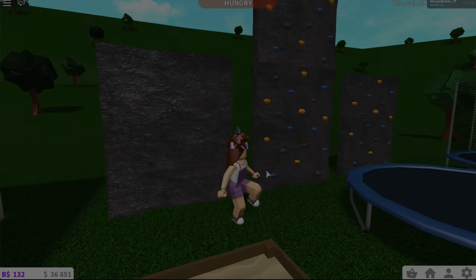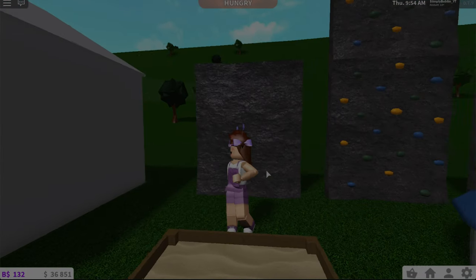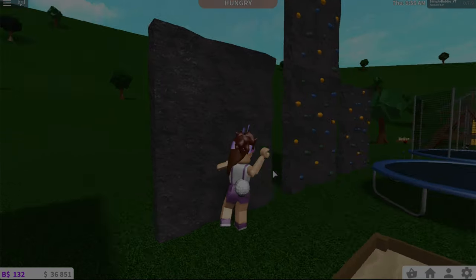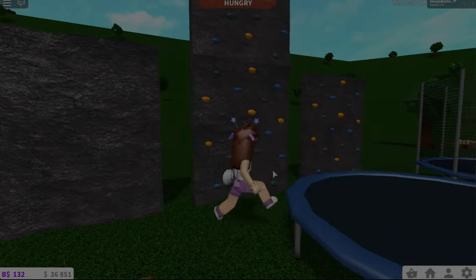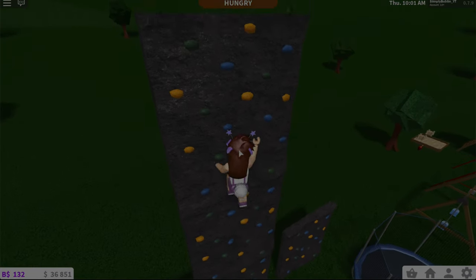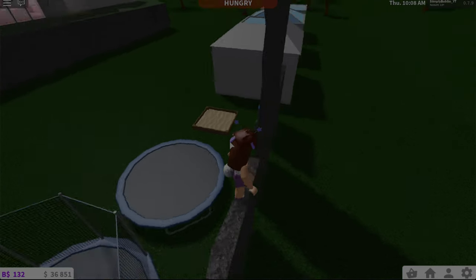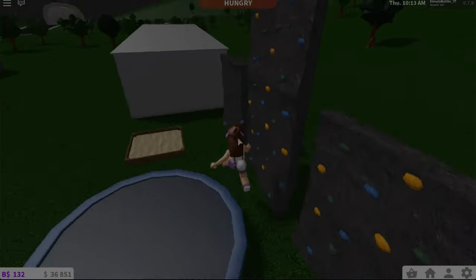Over here we have some rock climbing walls. This wall is just a plain wall — it is kind of cool though because it looks like it has more detail than the normal wall. But over here are the rock climbing walls, and as you can see you can stack three of them on top of each other to make it climb higher. I really like this and I think it's really cute and I'm sure a lot of people are gonna enjoy building with it.